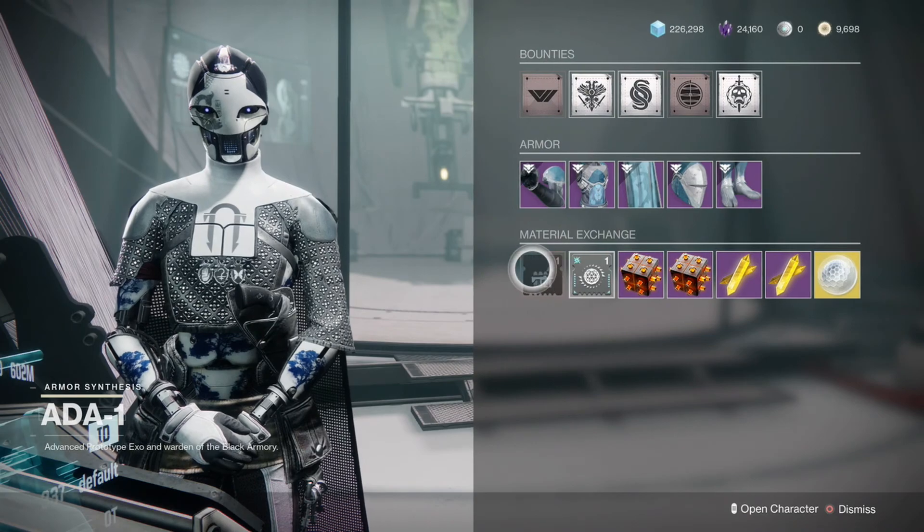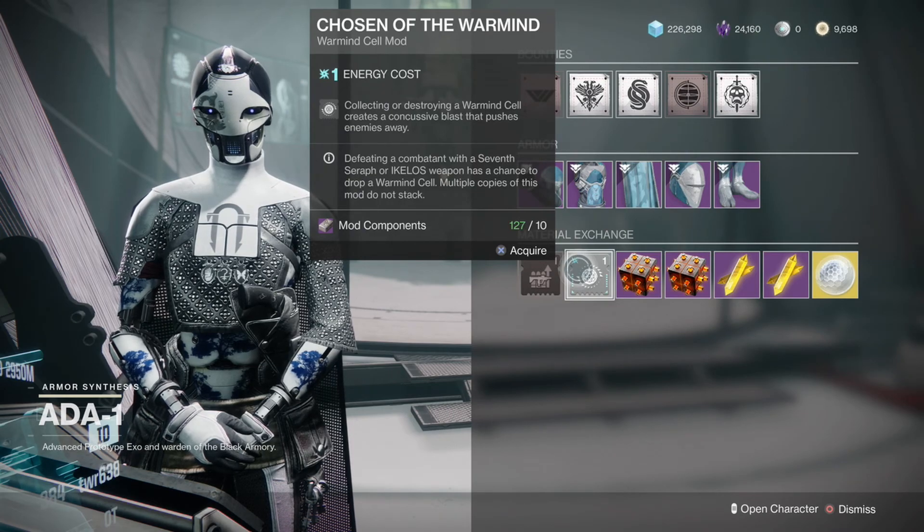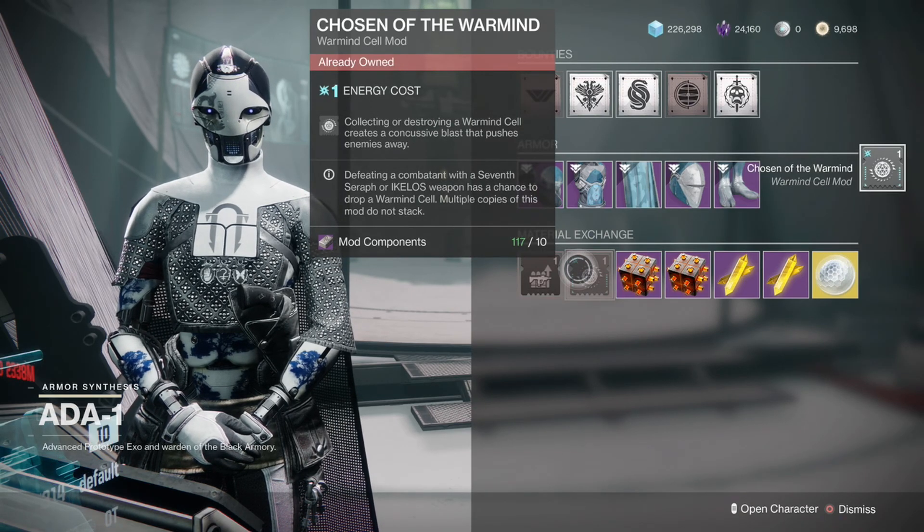For Ada-1, it is submachine gun reserves — increases the amount of submachine gun ammo you can carry — and then Chosen of the Warmind: collecting or destroying a warmind cell creates a concussive blast that pushes enemies away. We're gonna buy that. It's very interesting, I wonder if that would shoot Atheon off the map. I'm kidding, that only worked in D1. Throwback.